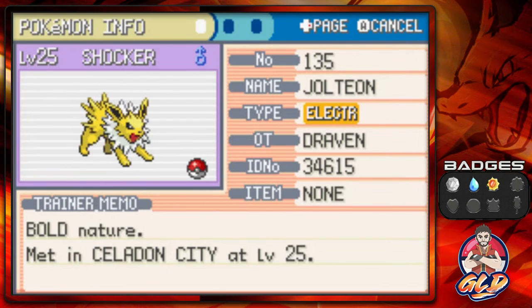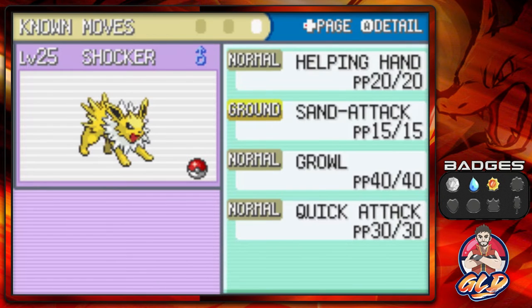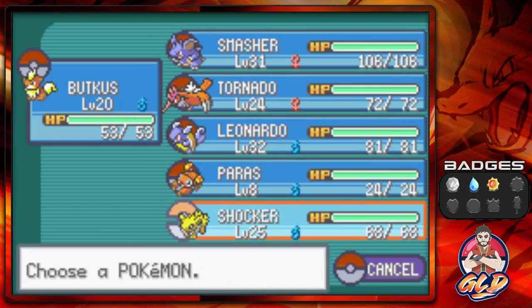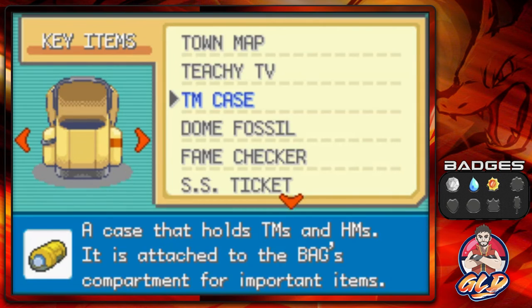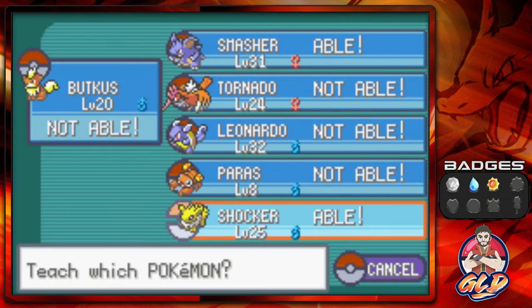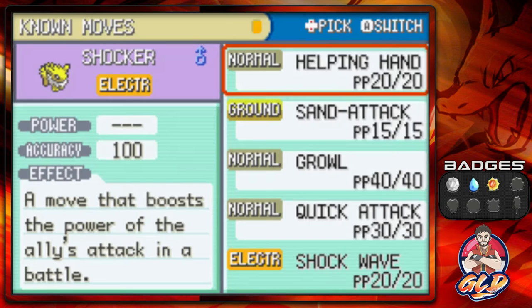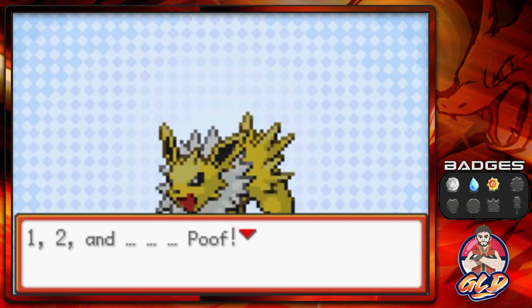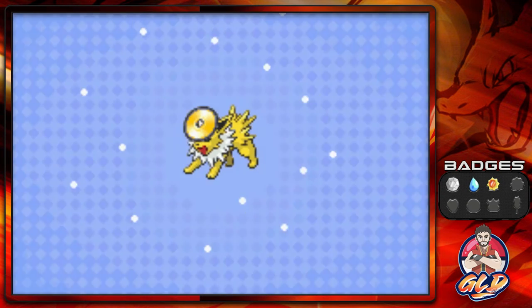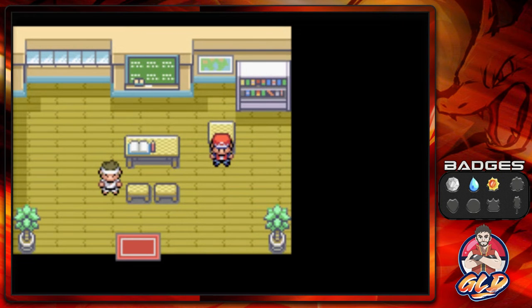Let's look at Shocker the Jolteon — still Bold nature, but its stats and Speed have gone up. It now has the ability Volt Absorb, which turns electricity into HP, so go ahead and try attacking it with electricity. We're teaching Shocker Shockwave and replacing Helping Hand, since there aren't many double battles. Off screen I'll teach some of my other Pokemon new moves before we hit the Game Corner.